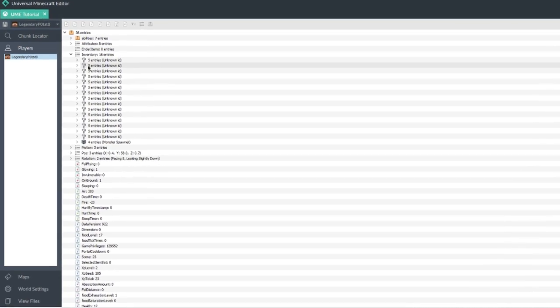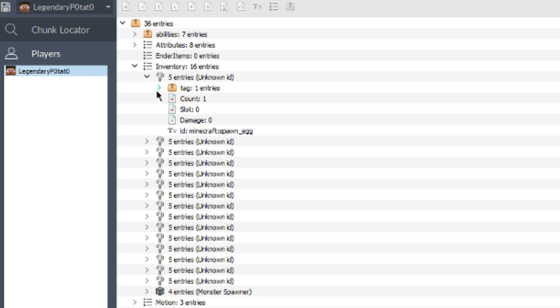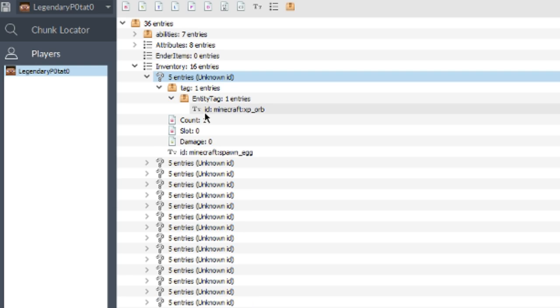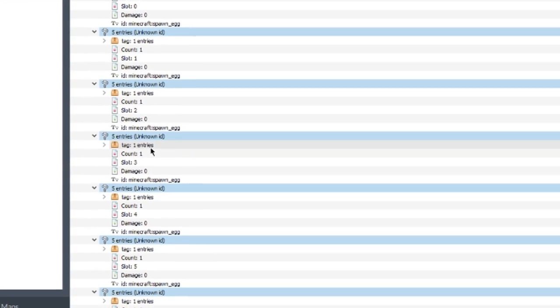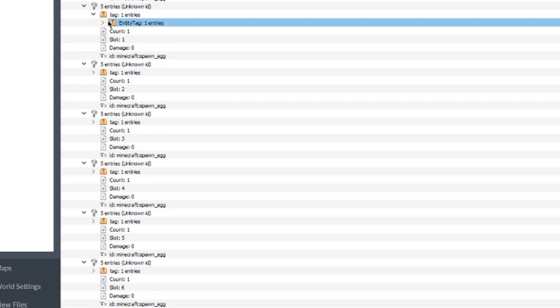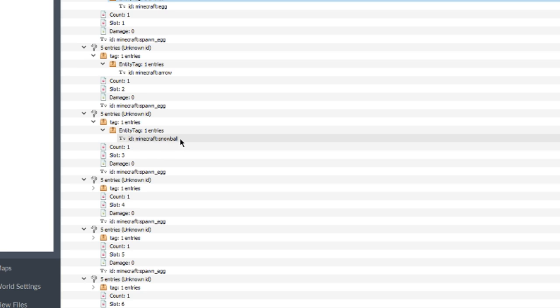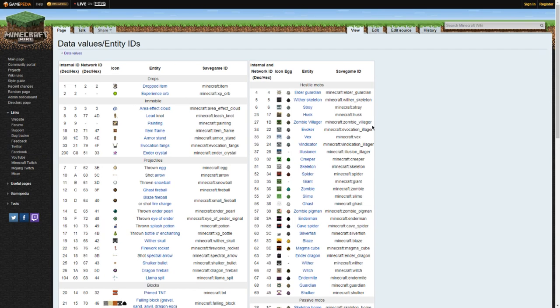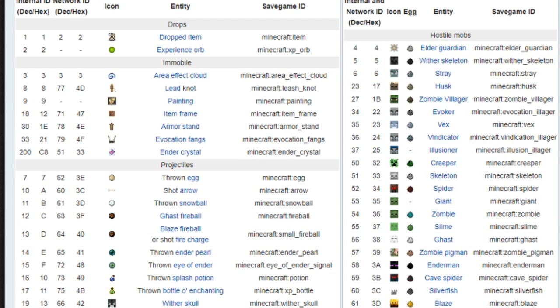I'm going to show you guys how to do this in Universal Minecraft Editor for those of you who want to actually do it yourselves. Essentially what's going on is I put a bunch of spawn eggs into my inventory which are all marked with question marks just because they don't have a picture for them. Basically what you want to do is have some sort of copy code for a spawn egg — you can even copy the tags as well. The important part, if you want them to be different, is you want to change this here to whatever entity you want it to be. Each of these is different — if I go ahead and expand each of them, you can see we have things like eggs, arrows, etc. — pretty much all the entity IDs.